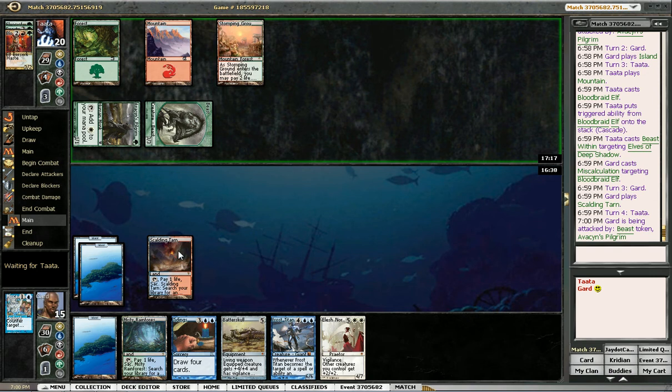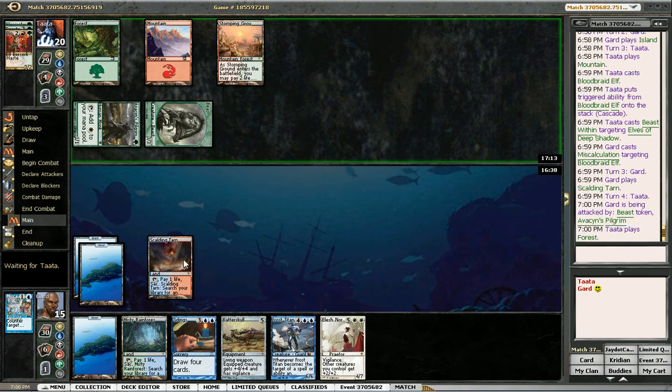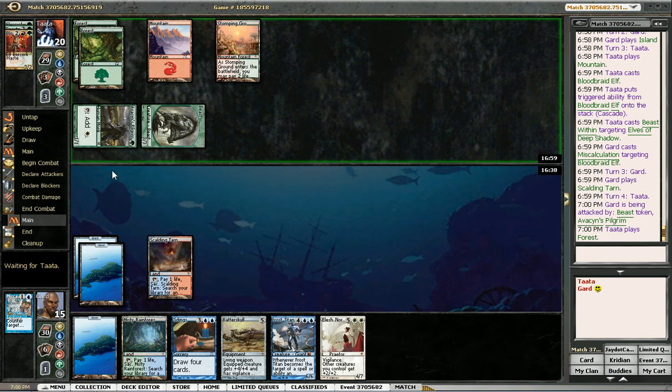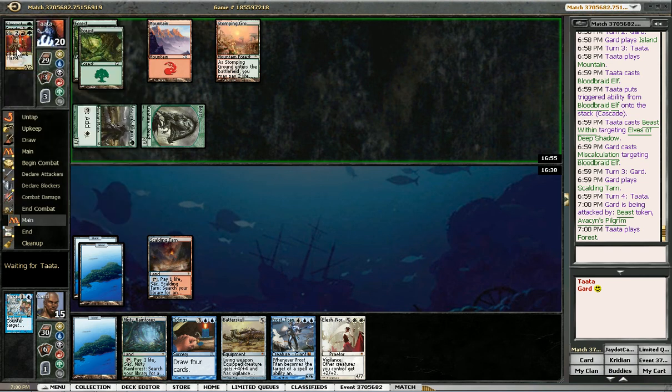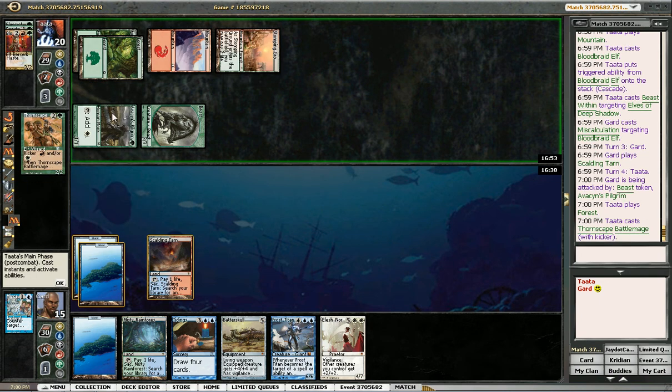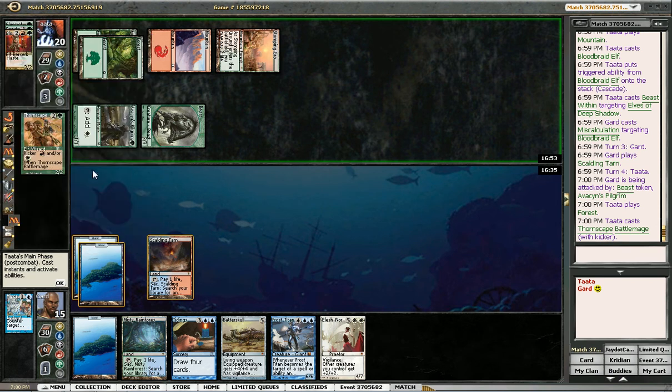So I get to 14 after I crack this Fetch. Hopefully he's just out of gas and doesn't have anything else — please let that be the case. He probably just plays Garruk Wildspeaker or something. I didn't actually see either in the draft, but there has to be a reason he's playing green other than mana dorks and Bloodbraid Elf. Well, Bloodbraid is a pretty good reason to play green, but it's not a good reason to be a base green.